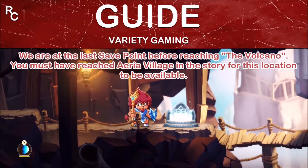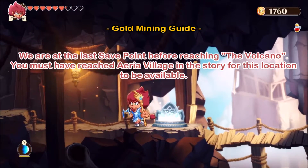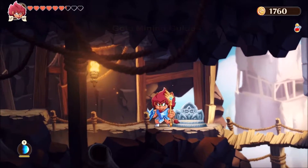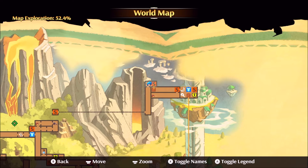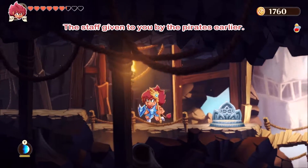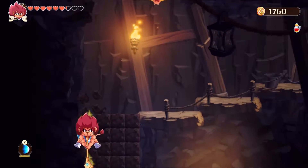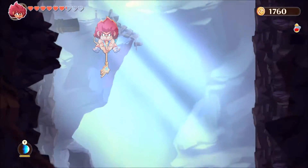If you want to earn money in this game, which can be quite challenging just by playing normally, get to this place on the world map up here beside the area village on your way to the volcano. You'll find this safe spot and you will have this staff already. In order to make it to the next level, you have to go through these bricks.